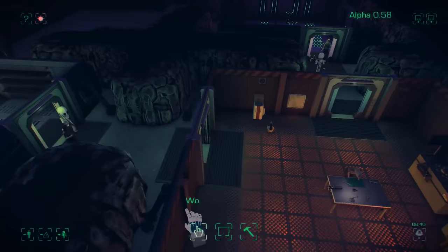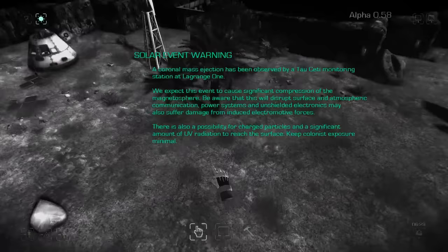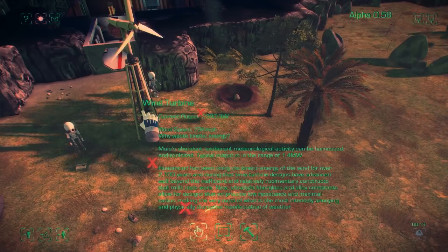Our power's gone out, which is probably to do with this solar event warning — those take out our power grid. In later game you can research things to stop the power grid getting so affected. Mousing over things, you can see our communications outside are being disrupted and electricity inside the base is gone — although that's now gone off.